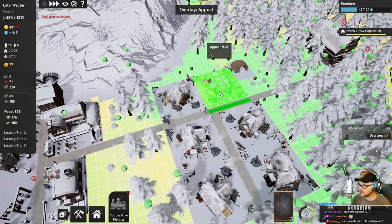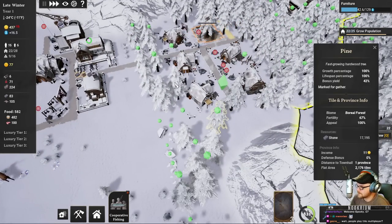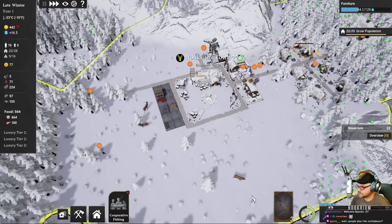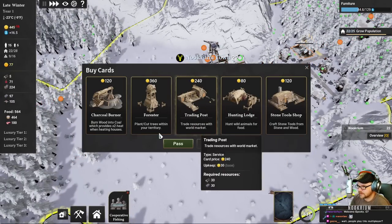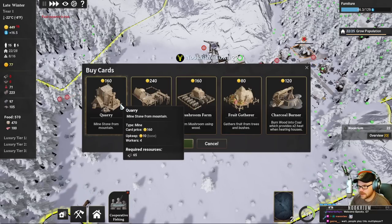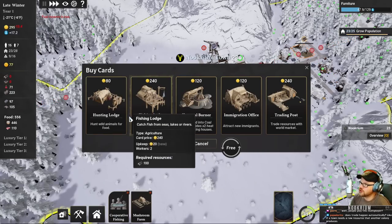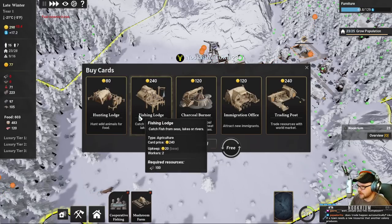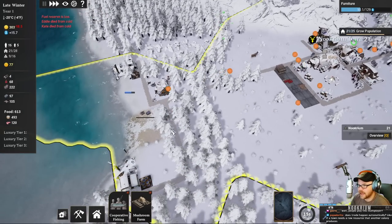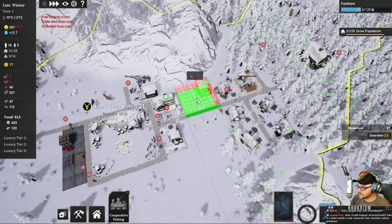No trade is - well you can do trade automatically. There's a building you can get, a trade hub or something, and that will allow trade to be automatic. As of right now it's not. Oh, Eddie died. Kate died. This is it - this is where the dying happens. I can't quite fit it in there. With all my wood that I don't have... We got three births, two deaths - we're still going up. I'm going to put a farm here, it's going to be real bad - fertility is terrible.